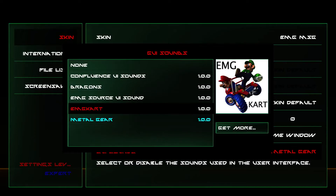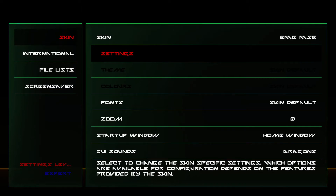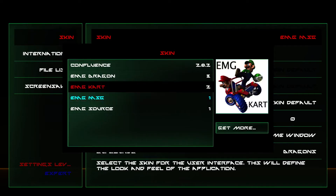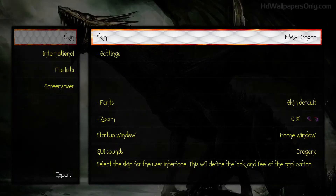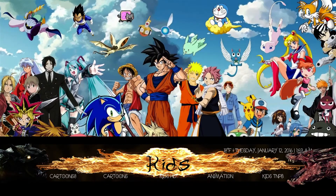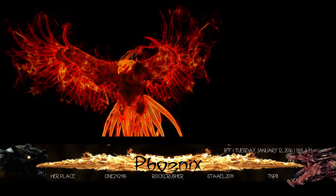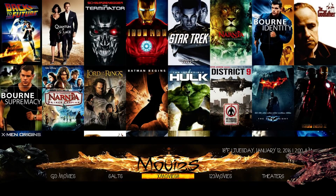Next, let's try the Dragons skin. You can hear little dragon footsteps. Go to Skins — yes, it's dragons. You've got two dragons facing each other, with fire there going on, meeting up in the middle. The letters, a little fire on the bottom.